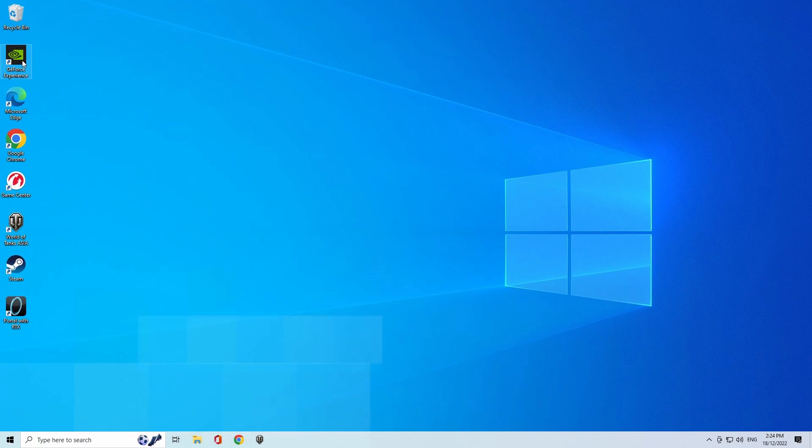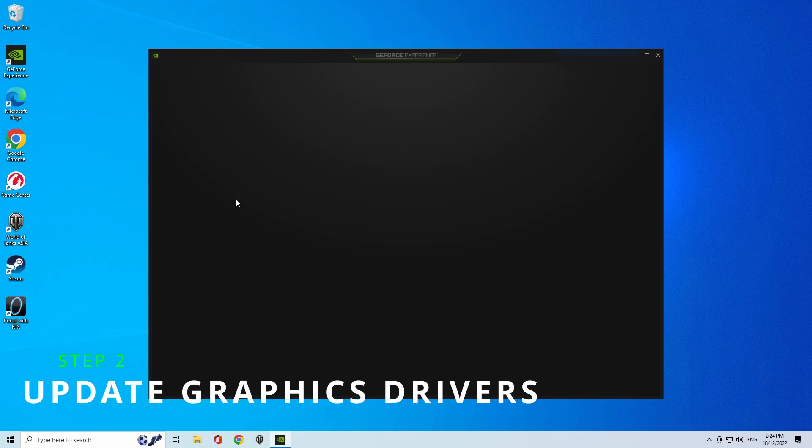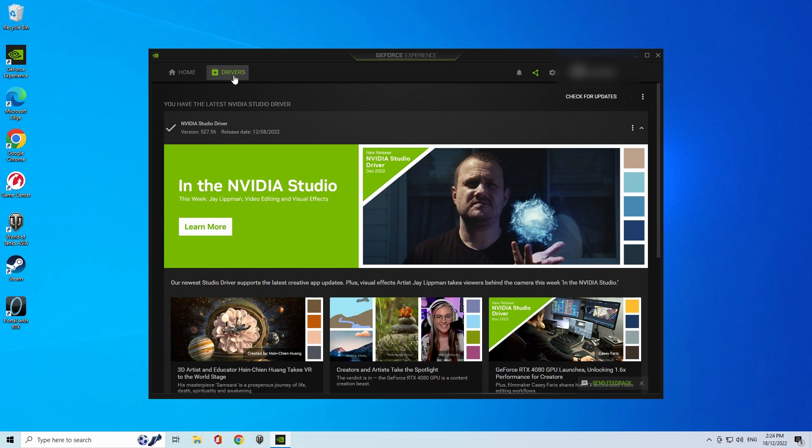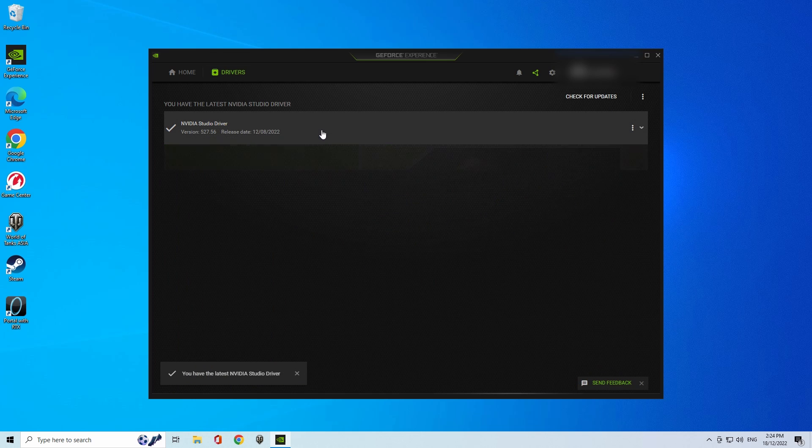Before we open Portal with RTX, we want to quickly check that our graphics drivers are up to date. To do that, we'll open GeForce Experience, go to the Drivers tab, and click on Check for Updates. If there are any updates, download them and install them via Express Installation. Otherwise, if you are up to date, then we can continue on.